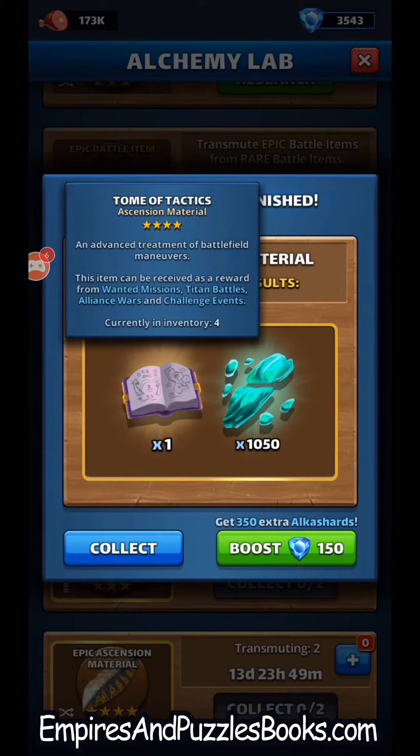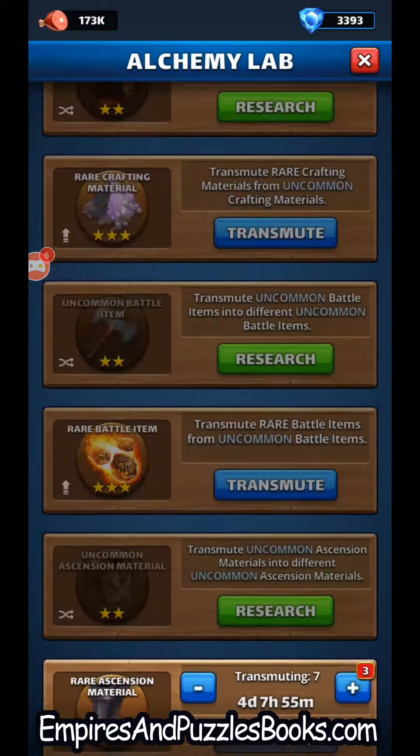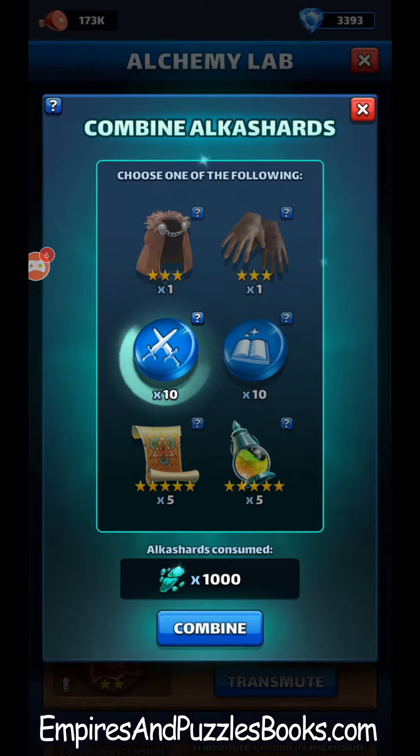Alright, tomb of tactics. I'll boost that and collect — that should take us well over 3,000. Yeah, we're almost at 4,000 shards. So let's go ahead and combine and see what we get. No four-star ascension item. I'm definitely going with the fighter emblem since I'm maxing tier right now.